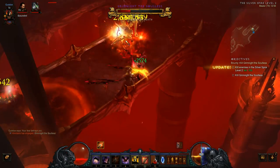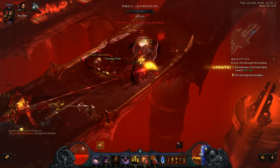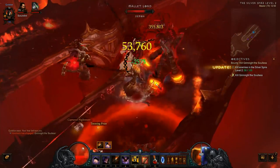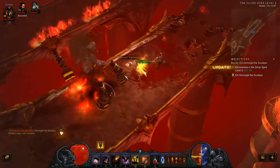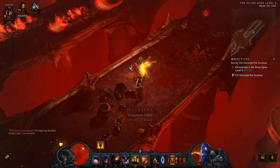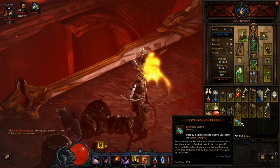So much so that I haven't seen them spawn naturally, although other people say they have. There you have it — I've just killed Grimknight the Soulless. I'm just going to quickly kill these extra mobs. But there you have it, he's dropped a Captured Nightmare straight away. This is actually my first time killing him, so it's just as high a chance as anything to drop. And there you have it — a Captured Nightmare.